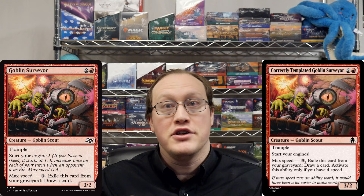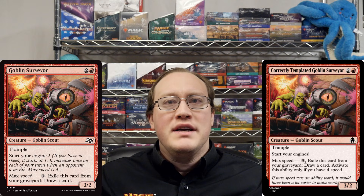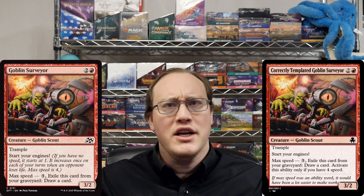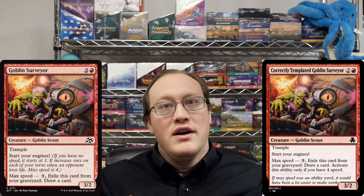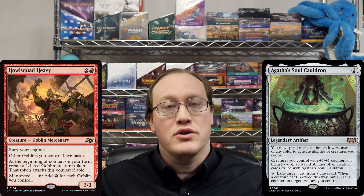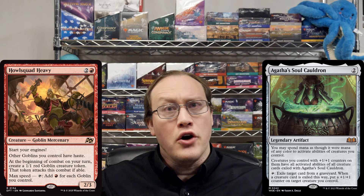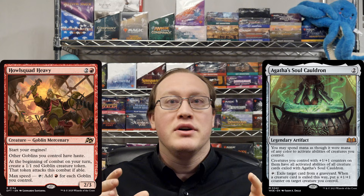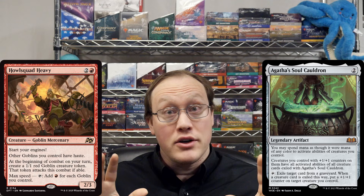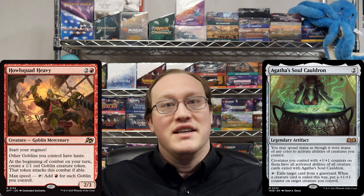In the past, I've cautioned against such a philosophy of 'we'll fix it, but in the meantime here's what the answer is,' on the basis that the fundamental case might have a relatively obvious intended ruling, but some other related ones might be less so. For example, if you exiled Howl Squad Heavy with Agatha's Soul Cauldron, could you tap your creatures with +1/+1 counters on them for a lot of mana? According to the same source, the intended answer is no, because the max speed static ability is not giving Howl Squad Heavy an ability that functions in other zones. I'm extremely interested to see what they end up settling on, because there are a lot of non-obvious cases like this.